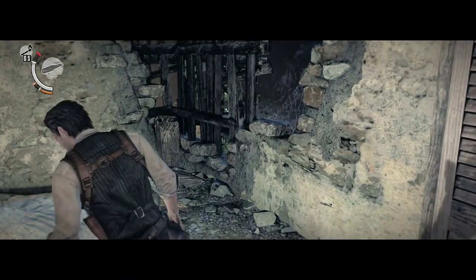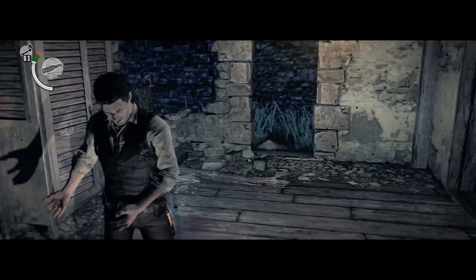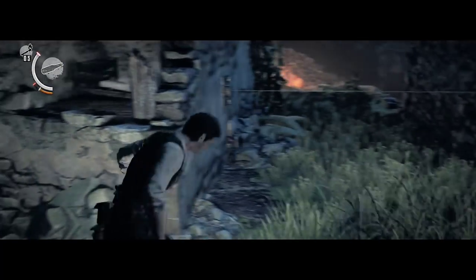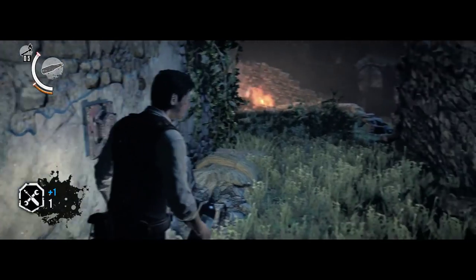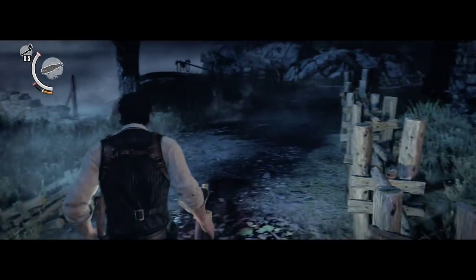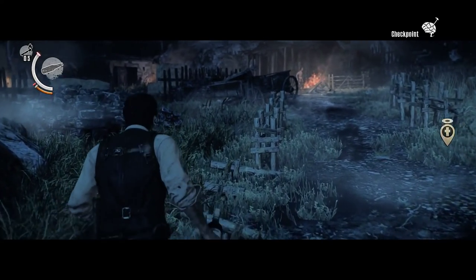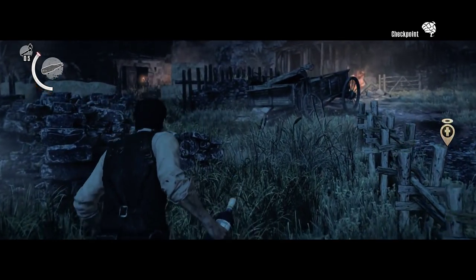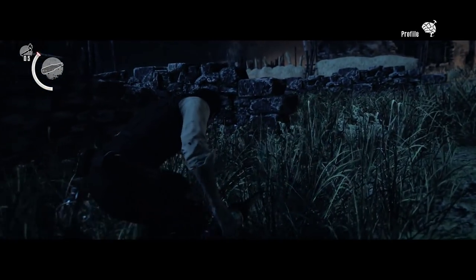Don't forget to pick up these matches and there's also another syringe here. Let's disarm this trap and collect another part, then we'll move towards the next area. You'll notice that in Akumu difficulty there are a ton more enemies in this zone than in survival or nightmare difficulty. So we're going to hide here.